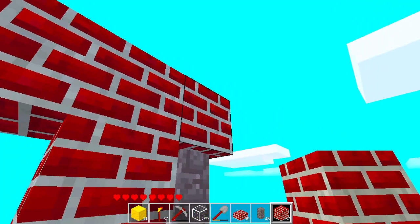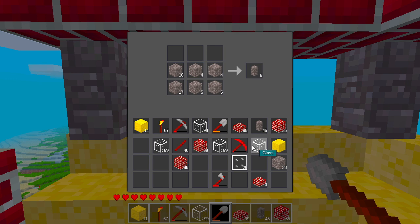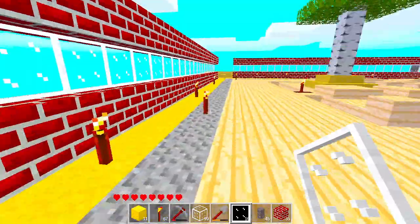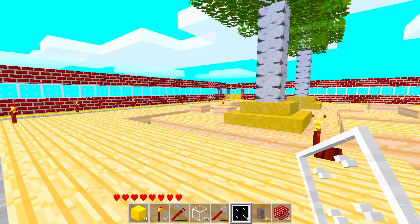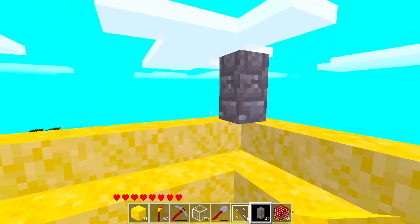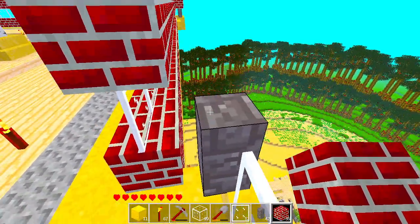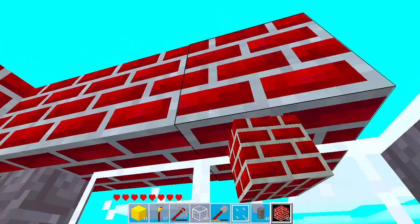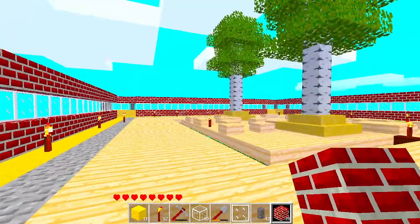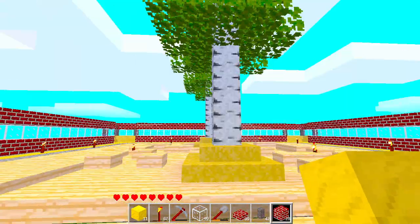Anyway, back to the task at hand, which is finishing these corners and installing some windows. Here are a few extra windows, and just one more corner left to finish. I'm completing it pretty much the same as every other corner. There go the last few bricks, and the windows have been installed as well. Perfect.